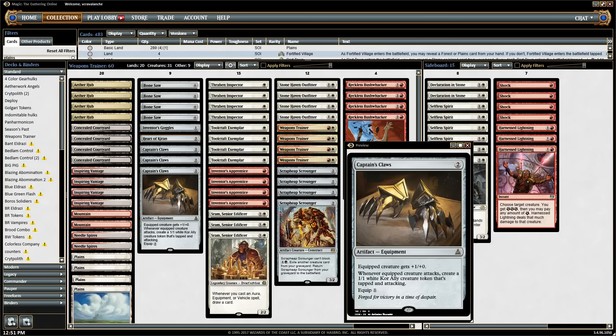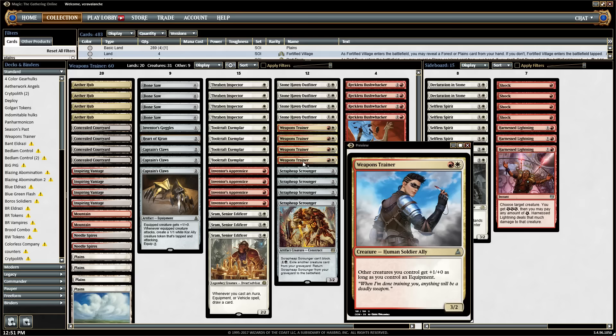Hi there, it's Kevin with roguedeckbuilder.com here with the updated list for the SRAM Senior Edificer weapons trainer — that's the card equipment deck that I have been messing around with. I did an update on this when SRAM Senior Edificer was spoiled and the list had a bunch of Smuggler's Copters in it, so I thought I'd change this up without Smuggler's Copters. Not a lot of cards go too well in this deck.